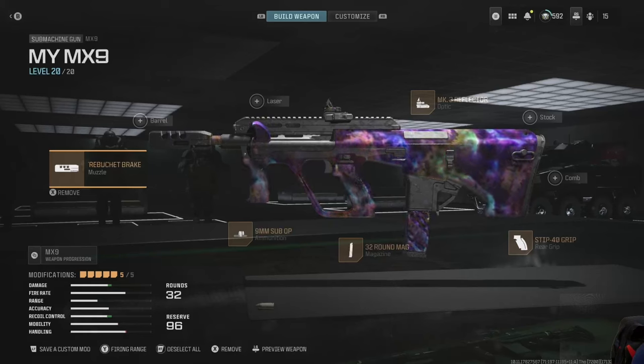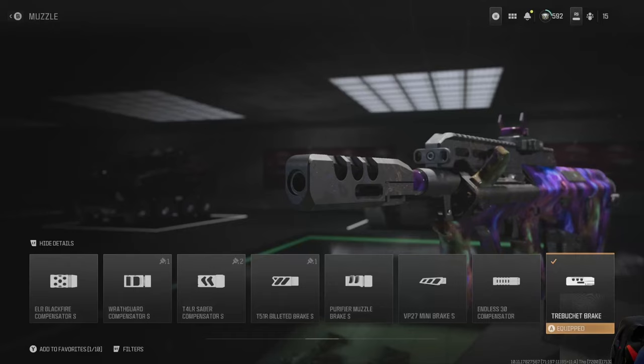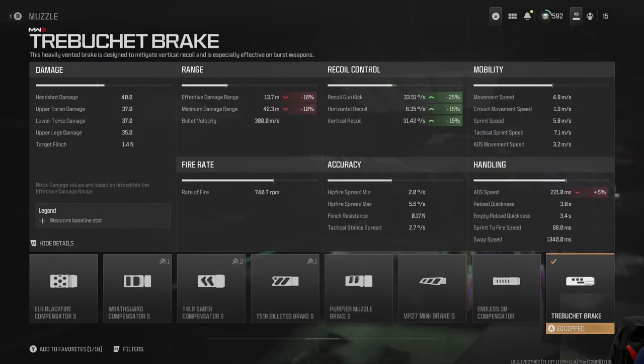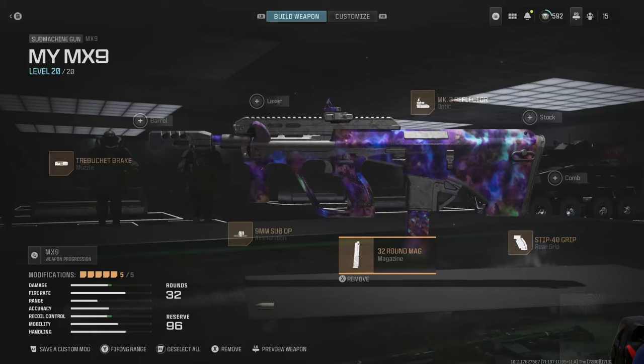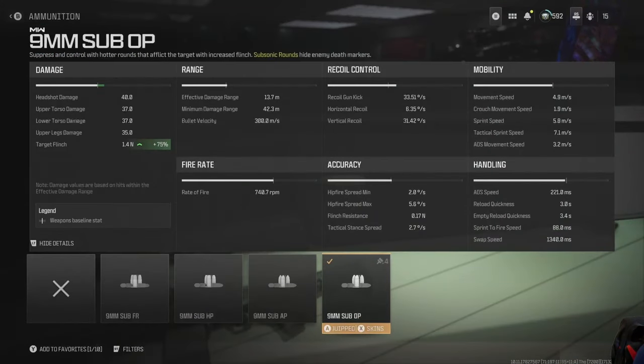Let's have a look at the configuration. The Trebus brake significantly improves recoil — that's where I gave up the effective and minimum damage ranges, which I figured wasn't that much of a trade. I'm going with the 32-round mag and the nine millimeter sub-op ammo.